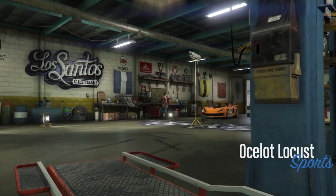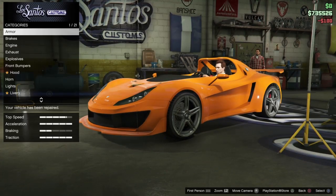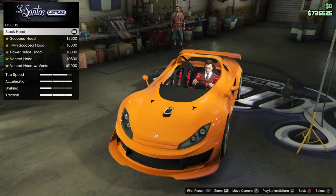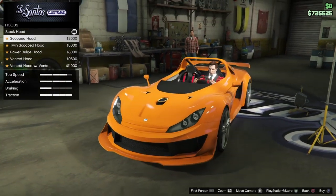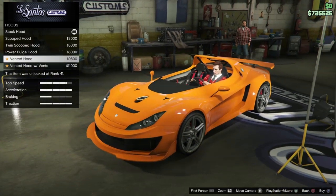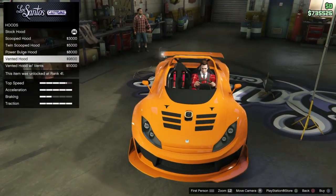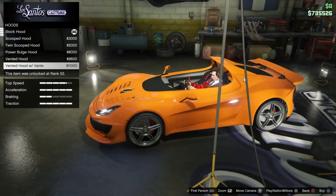This car sort of feels bouncy, but it's not one of the four cars of this update with the bouncy suspension flag. Back to what we were doing — we're gonna go with the race bumper. Scoop, twin scoop, power bulge, vented hood, vented hood with more vents. Clever name, Rockstar.